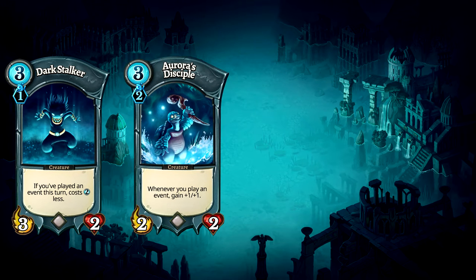Aurora's Disciple is another card that synergises with the events in the deck. Not only can you give temporary damage buffs to Snowstorm Lancer, but you can also give permanent buffs to the Disciple. The Disciple can grow into an absolute monster if left alone.